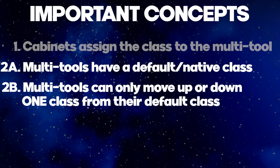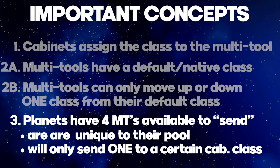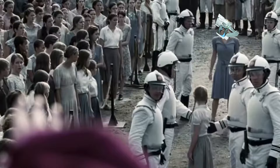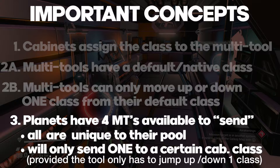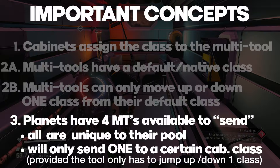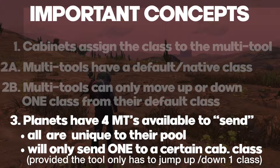You with me so far? Hopefully I haven't lost anyone. These will sink in when we get to some examples. The next concept is that every planet usually has a pool of 4 different tools. These are unique to the planet and will not be found in any other planet's pool. One of the four will serve as — let's call it a tribute. Each planet will offer up one tool to be its tribute. The tool it sends will generally be in its native class, meaning it has not jumped up or down a class. So to circle back to that earlier question of knowing if a tool is in its native class, we'll assume the tool a planet sends will be in its native class unless proven otherwise.